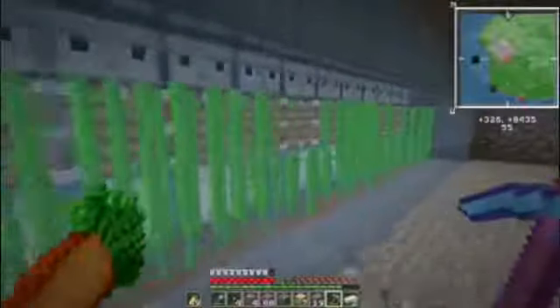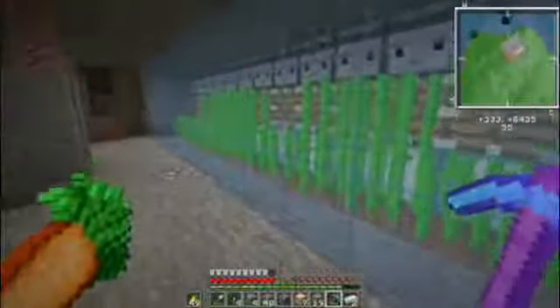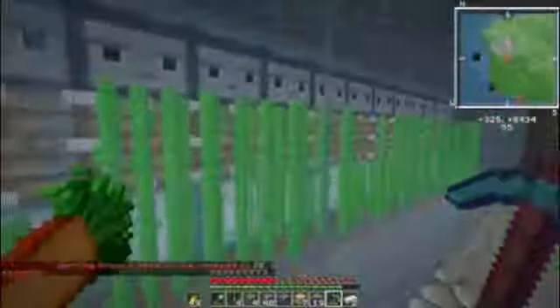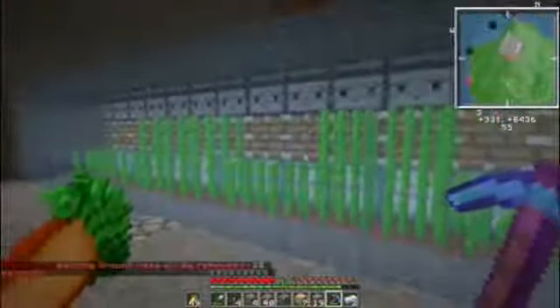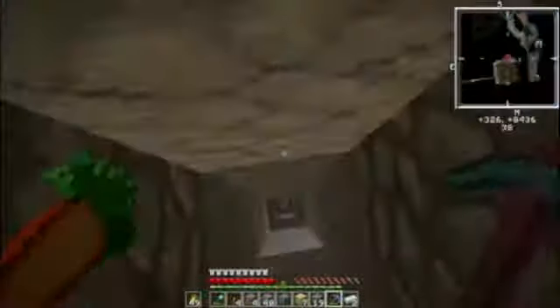I got the sugarcane farm up and running. It's looking pretty nice — just like this, copied on the back side, with two more sections and the hopper minecart collecting everything. It's a very simple farm. So the next task was: do I want to make a cactus farm or not? Well, I kind of already went ahead and decided, and my decision was to build it.